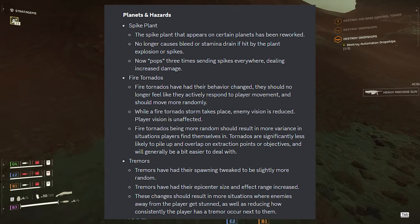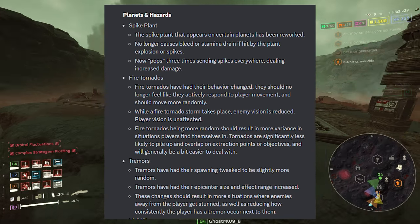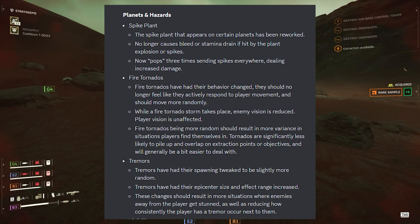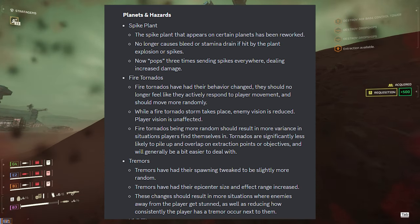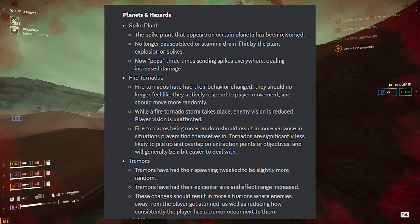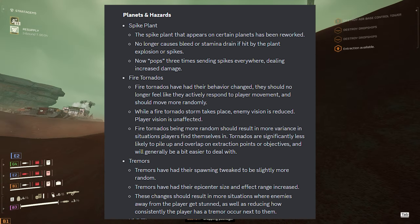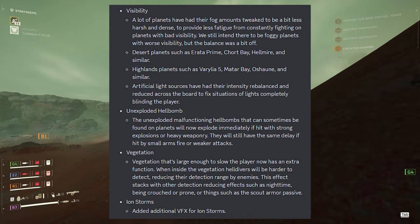While a fire tornado is active, enemy vision is reduced but player vision is unaffected. Fire tornadoes are significantly less likely to pile up and overlap on extraction points or objectives. Tremors have had their spawning tweaked to be slightly more random, with epicenter size and effect range increased — this should result in more situations where enemies away from the player get stunned, and reduce how consistently tremors occur right next to the player. Many planets have also had their fog tweaked to be less harsh.